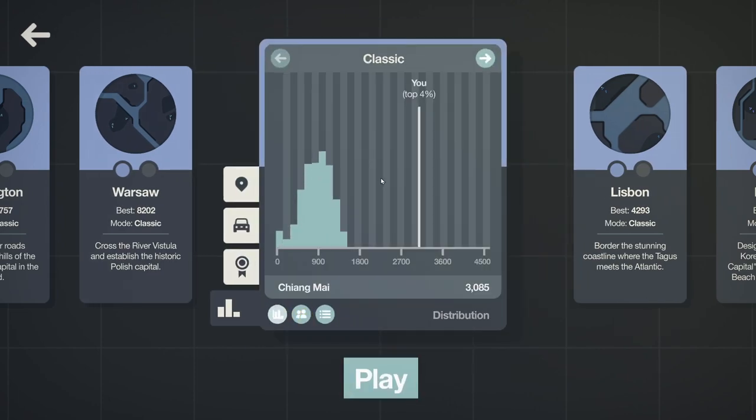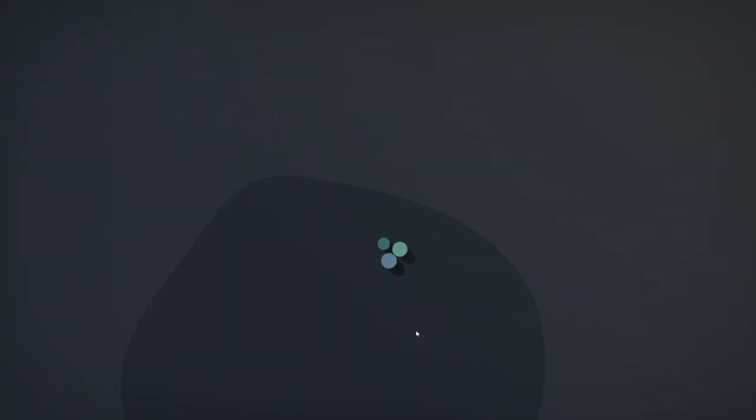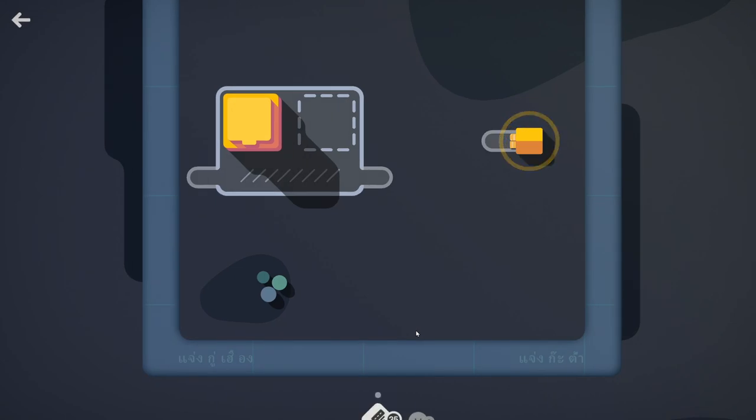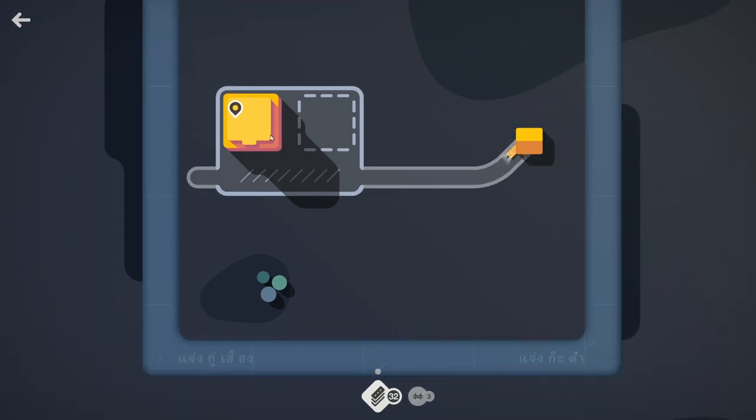On the leaderboard I'm in the top four, so there's a bit of room — I can give myself that challenge too while we talk about my approach. The bare basic of this game is you have destinations, you have houses, and you need houses connected to destinations.